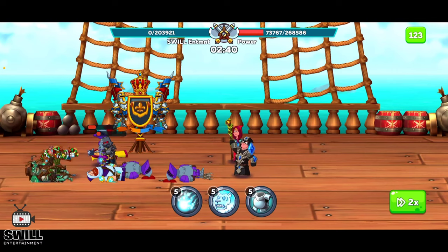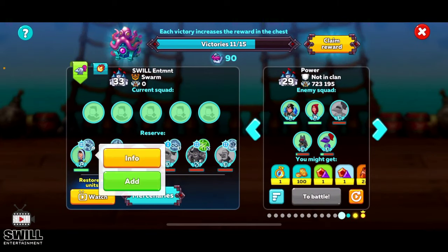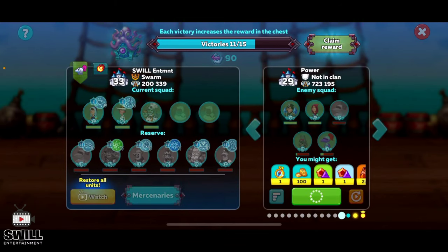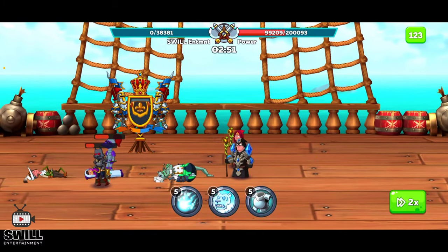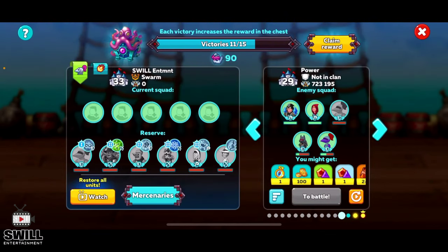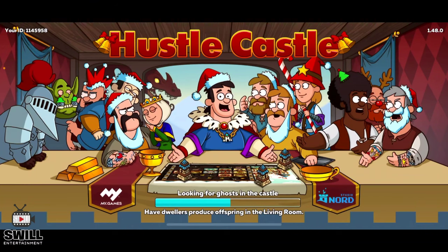It looks like we're going to start losing some of these guys here. We're going to put some of our cooks in — I didn't put my uniform on the cooks. So we're going to go ahead and claim our reward. We made it to level 11. Let's go ahead and claim our reward and then we can go from there.